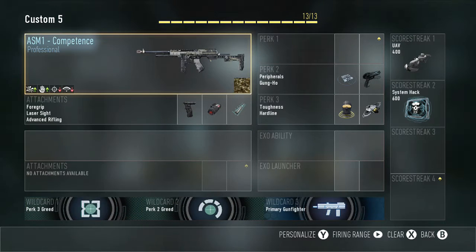Hello guys, what's up and welcome to another Advanced Warfare best class setup. Today we are looking at the ASM1 and my favourite attachments, perks and squad perks for this gun. My favourite attachments are foregrip to reduce the recoil.